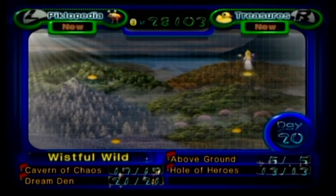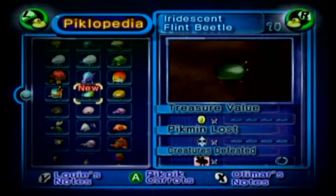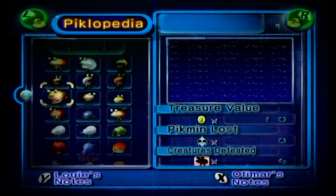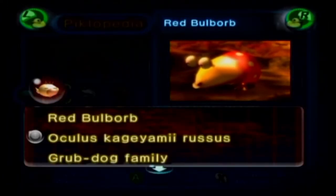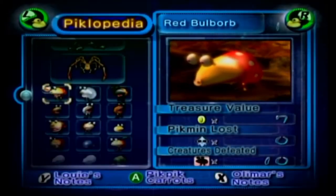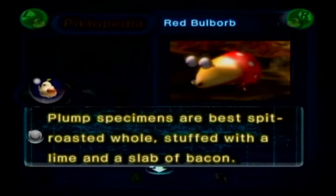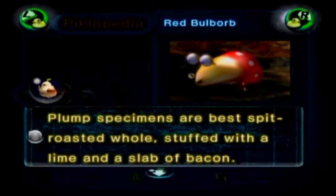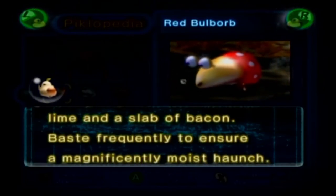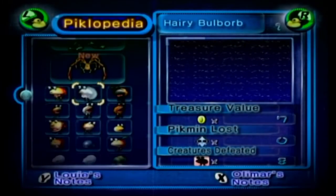One last thing I want to do: after you save Louie in this game, you can go to the Piclopedia, and here we have Olmar's Notes and Louie's Notes. Olmar's Notes tell you basically scientific discoveries about the creatures and how they function, which is pretty fun. Louie's Notes, on the other hand, for the Red Bull Borb: 'Plump specimens are best spit-roasted whole, stuffed with a lime and a slab of bacon, basted frequently to ensure a magnificently moist haunch.' All of Louie's Notes are recipes on how to cook them, and it's amazing.